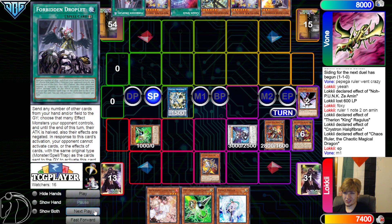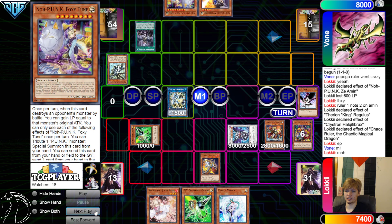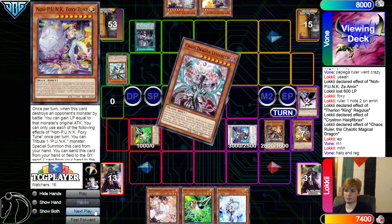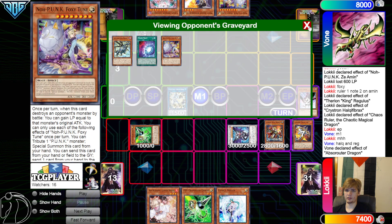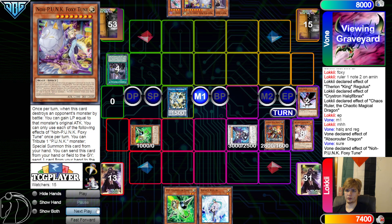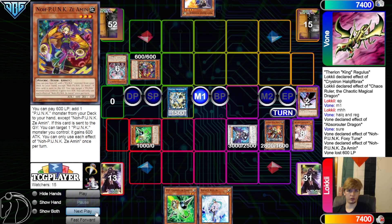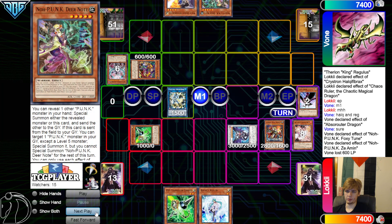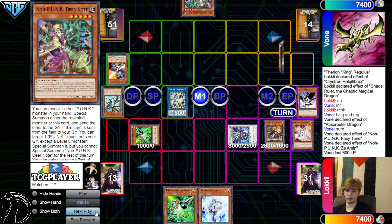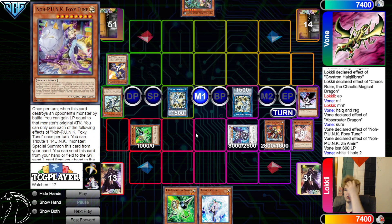Who draws Droplet off the top? You're lying to me right now, Vone. Chaos Space — get rid of Foxy Tune, no response. Chain Droplet — negate the Halk, negate the King. Bull falls off the negated King. They search Levy off of that. Abs effect to go search now — chain Ash Blossom. And then they're going to go Foxy Tune effect, get rid of itself and Levy, special out Z-Amin. Z-Amin effect, pay 600 to go search. Grab Deer Note. Special Summon out White. And then they're going to turn those into Halk. White 1, Halk 2. Could see Valor Chain Link 3 — chooses not to.